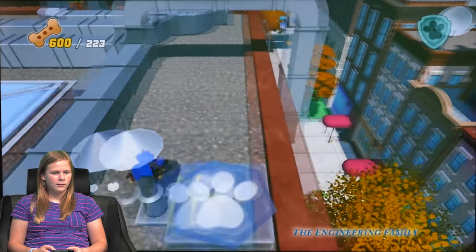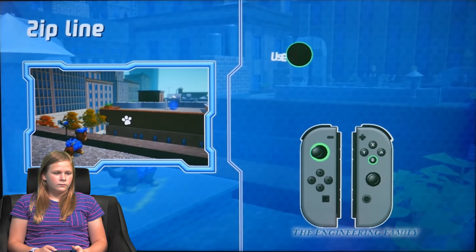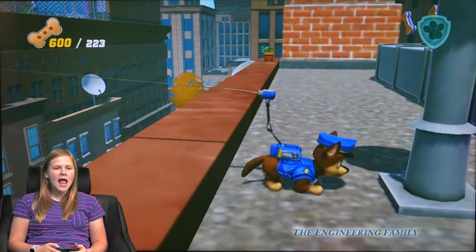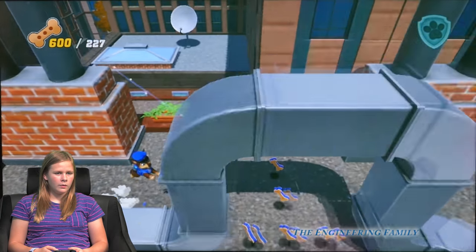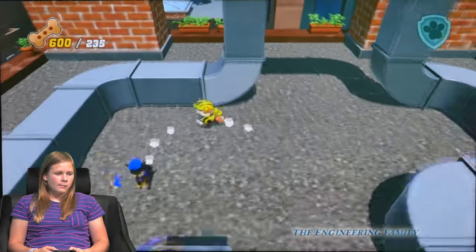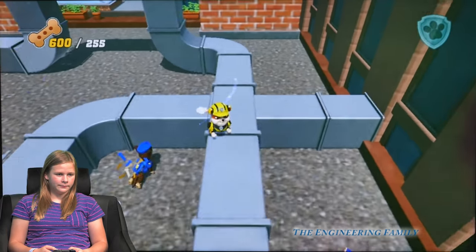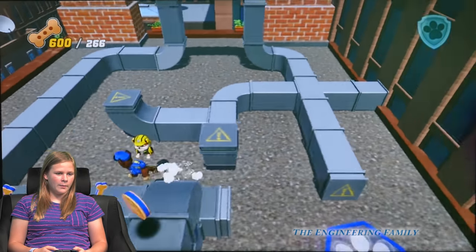I think Chase is going to have to use his grappling to help the zipline again. To go between the buildings. Here comes Rubble. You've got 230 — you're almost halfway, Assistant. Right when I hit 300 we'll be halfway. That's right, because 300 is half of 600. We're going to collect all these bones, and then we'll have Rubble chase his mission.